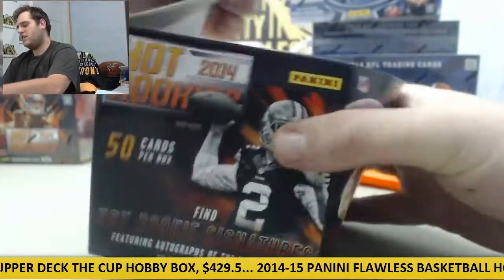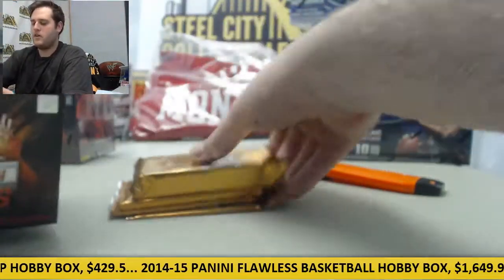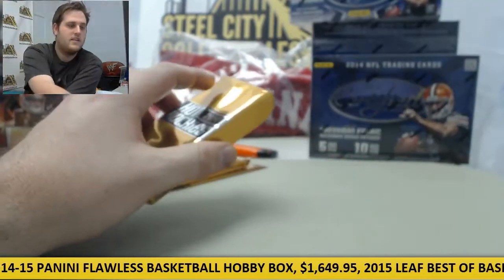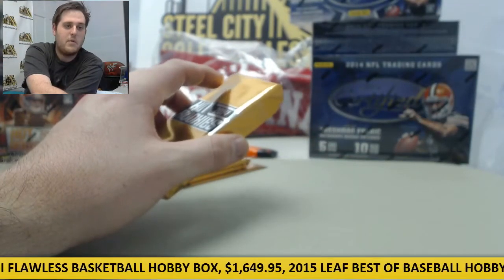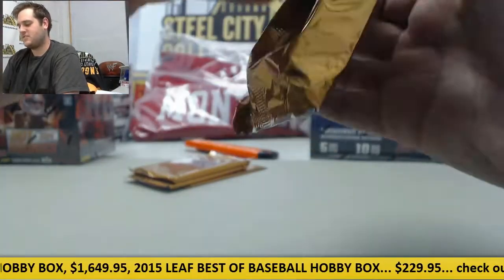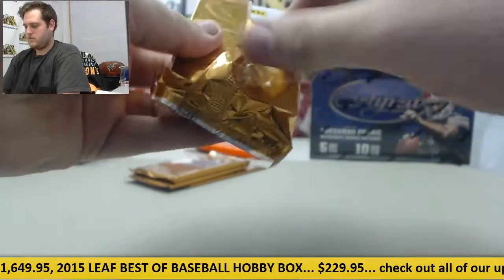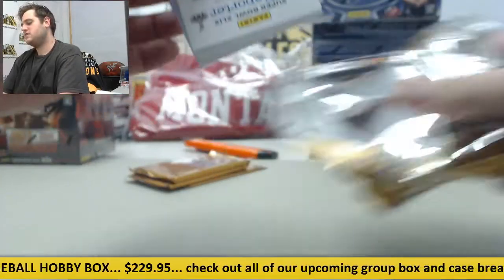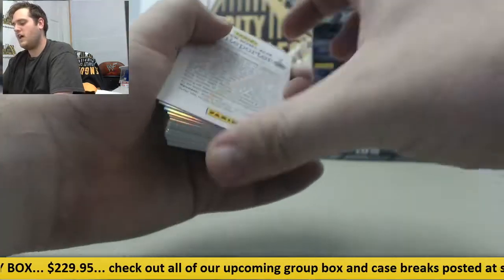A lot of cards in here, so we're just going to stop on all the hits. These are pretty cool. I'll start with all the fat packs here with all the big cards in it. Actually it's big because that was a base — all the smaller cards in here are going to be in the big hits, so we'll save those for last. And then of course at the end we're going to be randomizing the Joe Montana jersey.